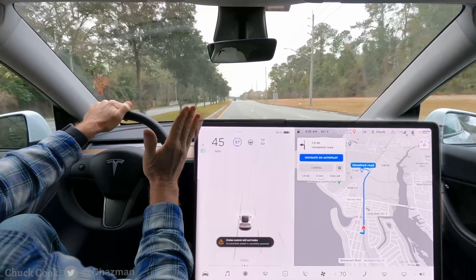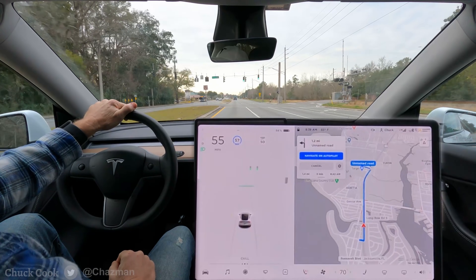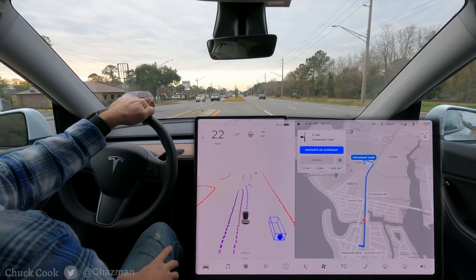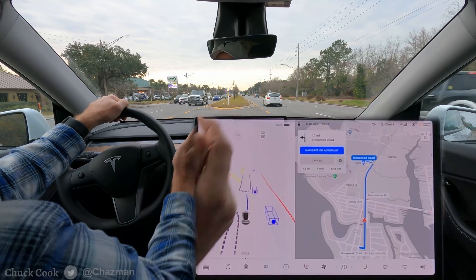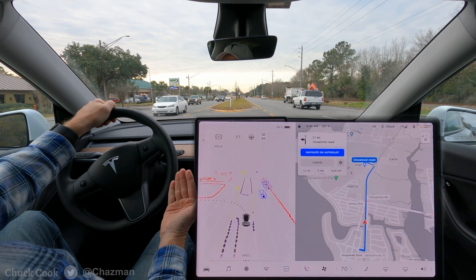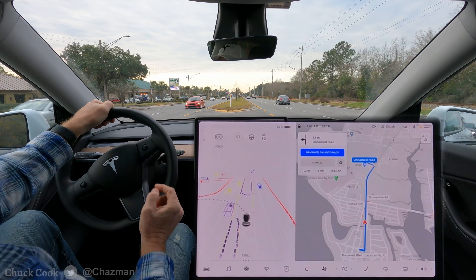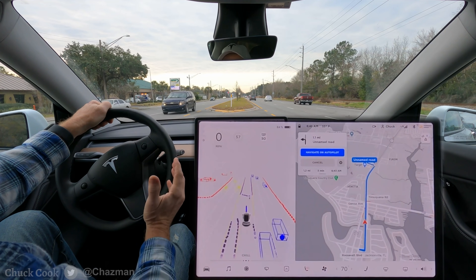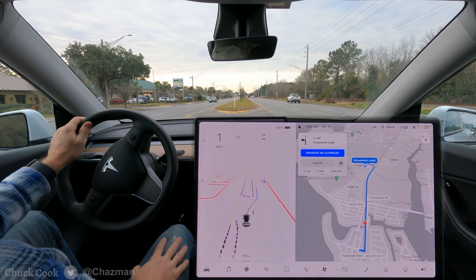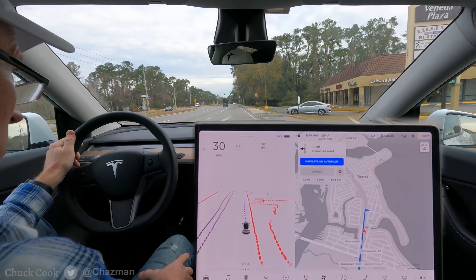Each one of those disengagements is automatically reported back to Tesla — the snapshot button is not required for that. It's a highlight button to flag certain scenarios. Tesla Early Access has communicated that they don't necessarily need a highlight report; they say just drive your car, they're really collecting disengagements. I get a lot of comments asking why I'm not reporting — I do all of it. While driving in traffic scenarios, reaching up to tap that little camera button is sort of the last thing on my mind. Okay, enough about reporting — let's go find some stop signs.